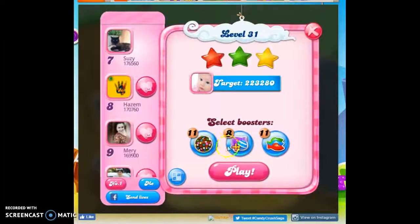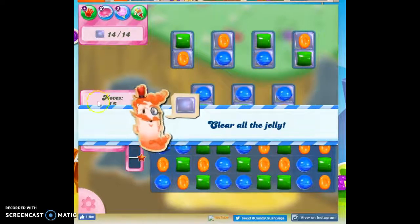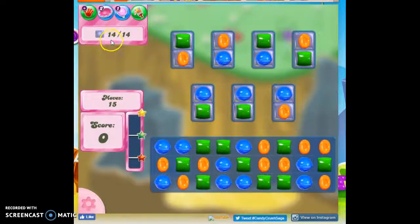Hi friends, this is Susie, your Candy Crush Guru, here to help us solve the puzzle of level 31, where we have 15 moves to clear out 14 jelly, and the jelly is in these isolated areas.